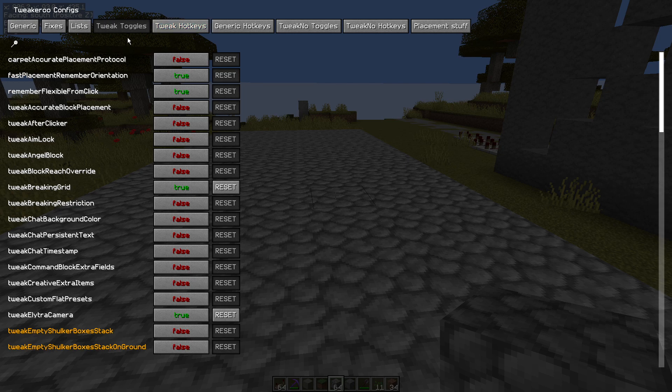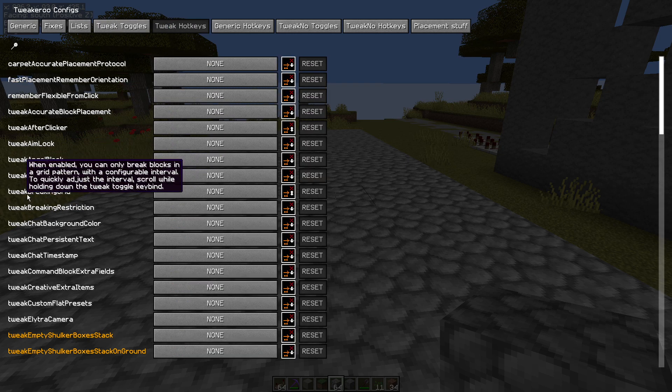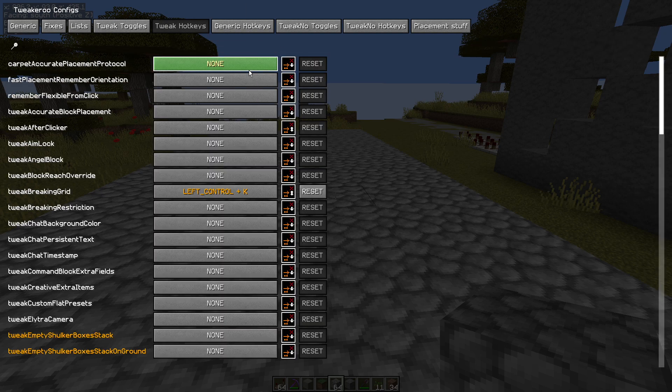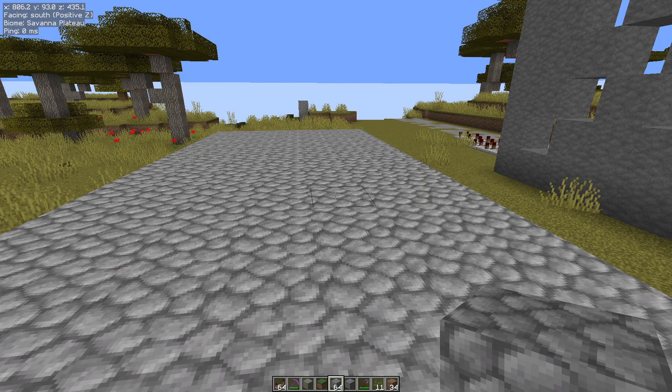We need to set a hotkey for this one. We can enable it in the tweak toggles, but we're going to go to tweak hotkeys — it's 'tweak breaking grid', which is just here. You could also click the search and type in 'breaking' and you'd get the two choices here. Left-click on it, set your key combination — I'm going to set it to left control plus K — then click in a blank bit of space. You'll know it's worked because the reset button will get lit up. Then if we escape out twice and press control K, we can see it's toggling on and off at the bottom there.